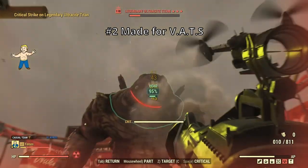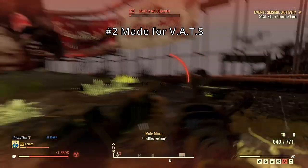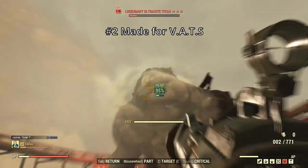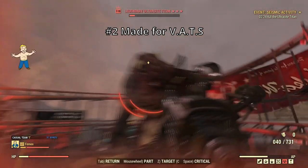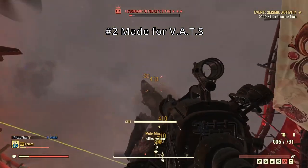Second, it's made for VATS. Again, with the exception of energy weapons, most of the ballistic weapons' automatic barrel mod reduce the AP cost by 50%. So combine that with the fire rate from automatic weapons, the bosses cannot survive that long. Not only that, it's naturally good at VATS accuracy.